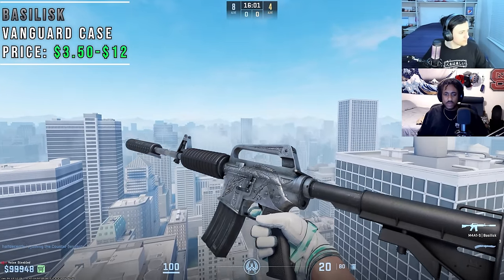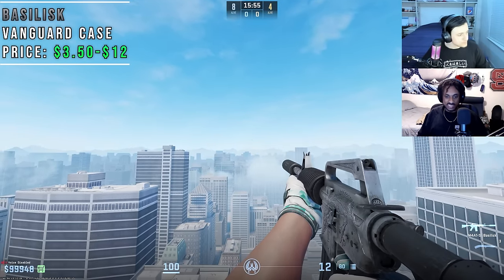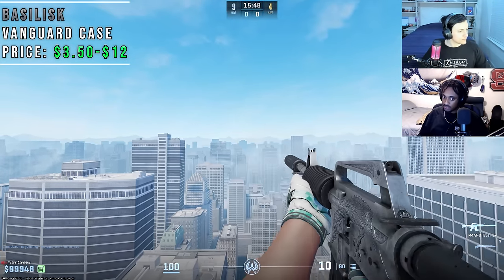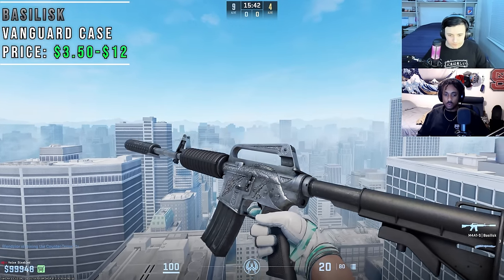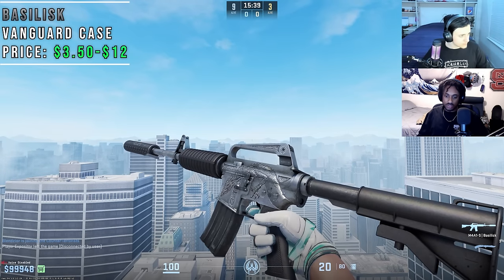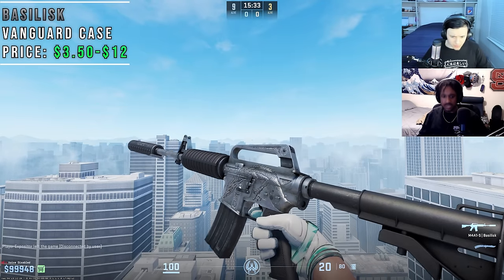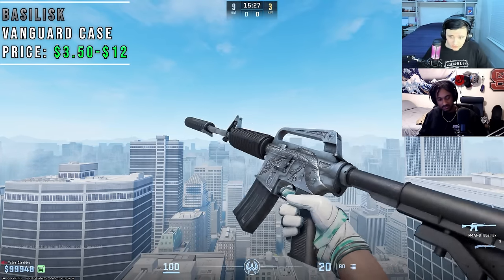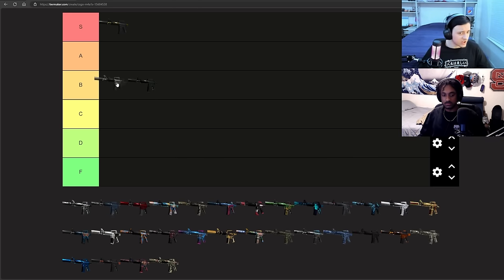The Basilisk is another OEM-plus M4A1S. If you prefer more grounded skins with a realistic look, look no further. It's pretty much a stock M4A1S but with a crazy snake in the middle of the gun. It looks pretty good, especially with the new normal maps — you can actually see the engravings. For the price, it's around $10, a great looking skin. The engravings look great. If you're looking for an OEM-plus, this is it. Let's toss this in B. I think it's a little bit worse than the Moss Quartz, but both look good.